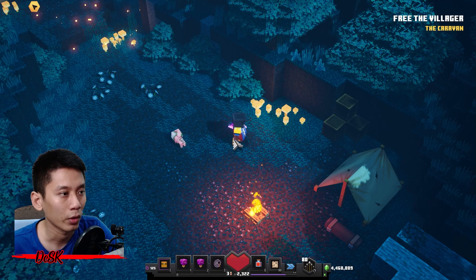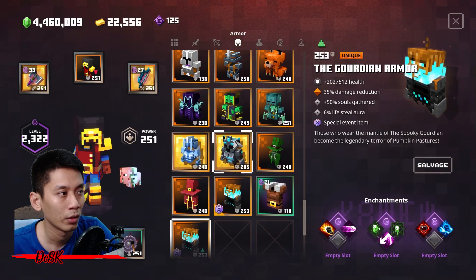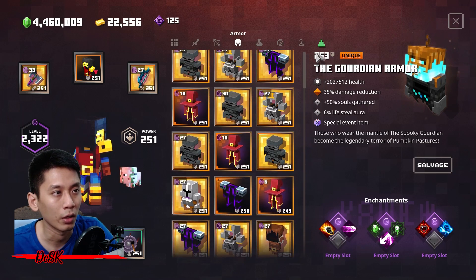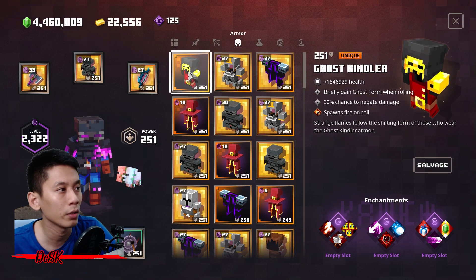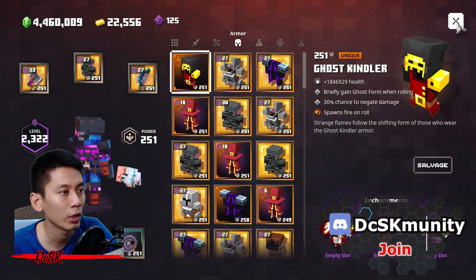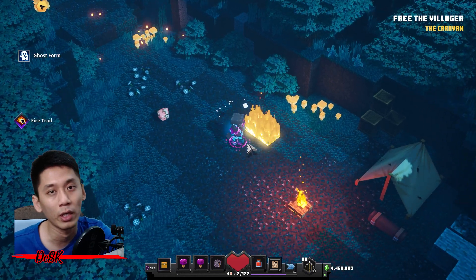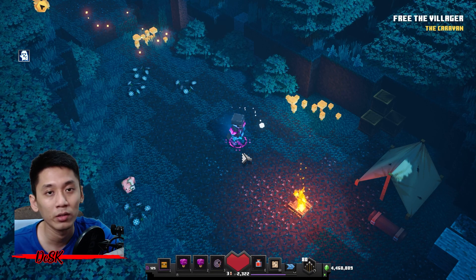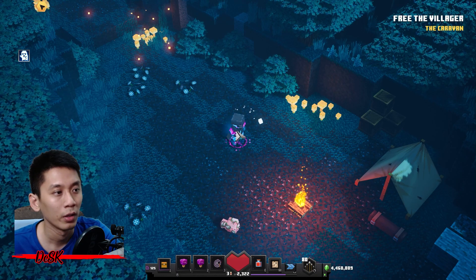It's much easier to do in offline mode. Right now I'm going to roll and then press the inventory button. Okay — I've got ghost form already. Now I'm going to lock in the ghost form by switching to one of my favorite armors — any armor you like. I switched to my favorite armor already, and as you can see in the bottom-left corner, the ghost form icon is stuck there.